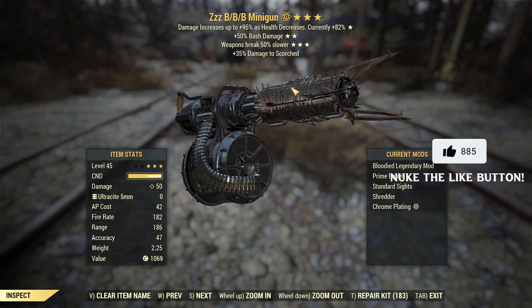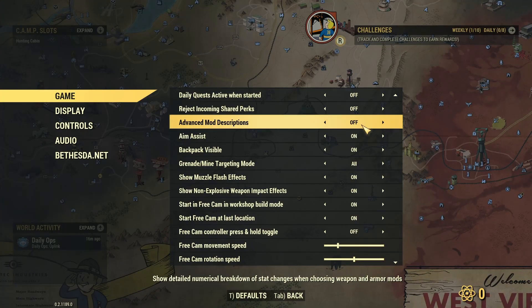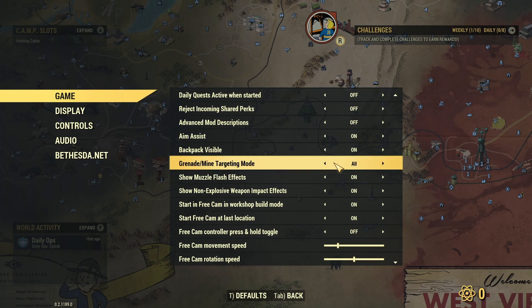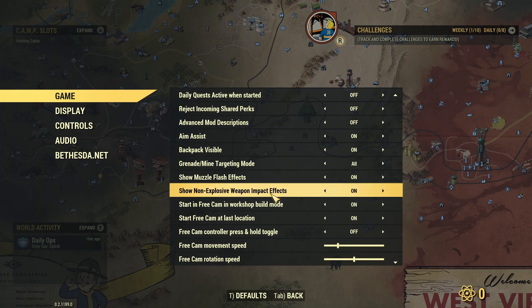There are also a couple more quality-of-life setting changes across the game settings. We've got the grenade and mine targeting mode — you can choose all, only your own, or none — so if you don't want to accidentally target grenades or mines with VATS, that option is there. Show muzzle flash effects can now be toggled on or off, and show non-explosive weapon impact effects also has a toggle switch now.